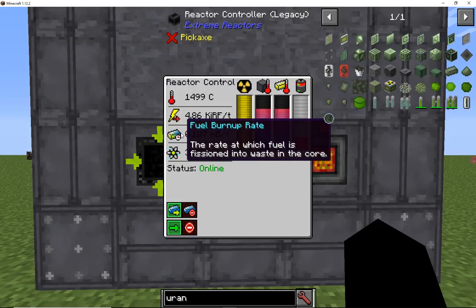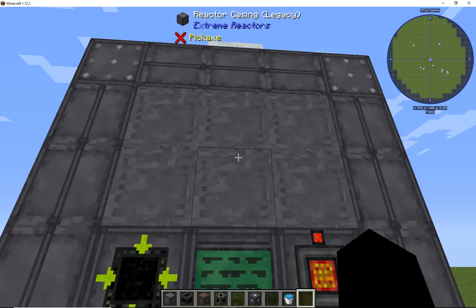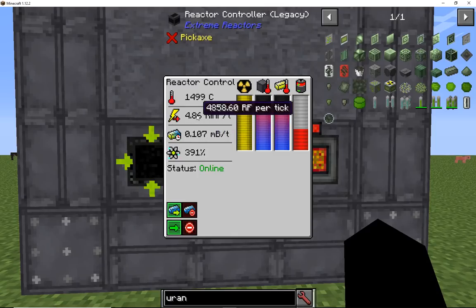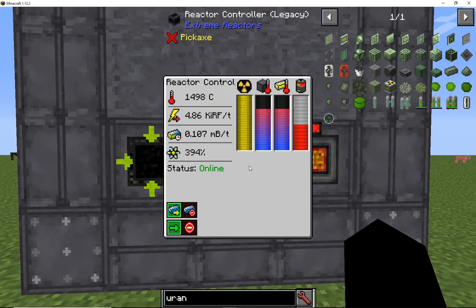As you see right here, it says the fuel burn-up rate — the rate at which the fuel is fissioned into waste in the core, meaning it becomes waste. Right now it says about 0.11 millibuckets per tick. And of course this is the generating power. This is just how hot it is — temperature inside the reactor core — higher temperatures increase the burning of fuel. That's not what you want.